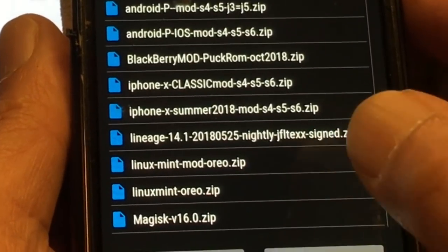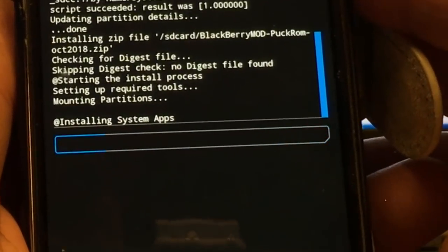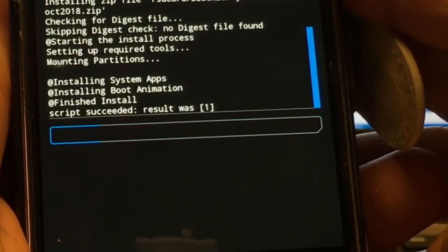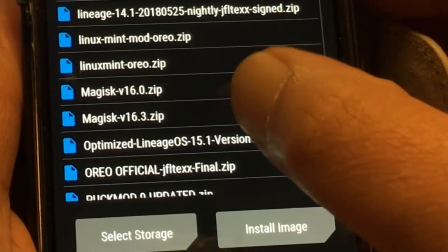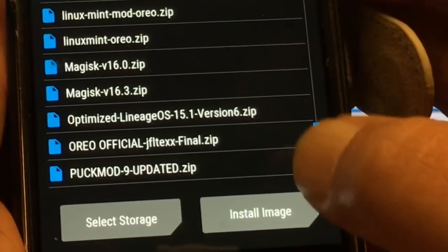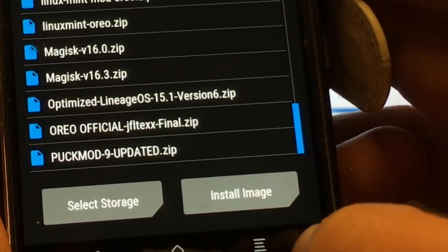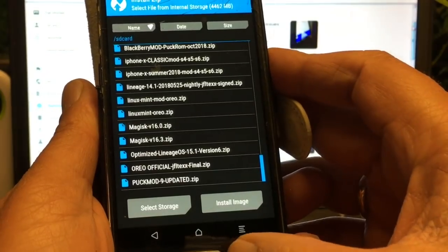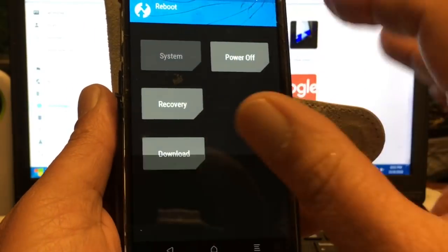Yeah, it's not the newest phone anymore, but it's still a great phone. I just flashed my mod on top of it. Let's see if the ROM is rooted already — it could be that Magisk is already installed. If it's version 17, I don't want to install 16 on top of it. So we're just going to reboot into the system.